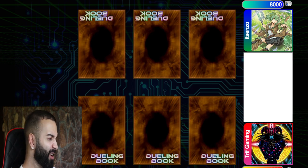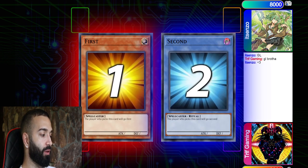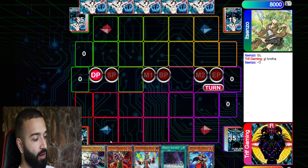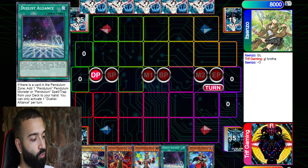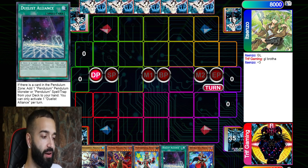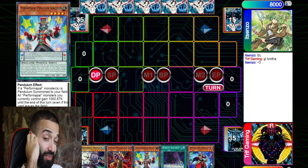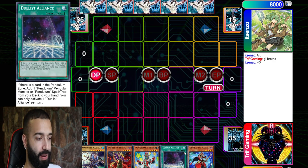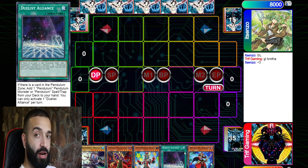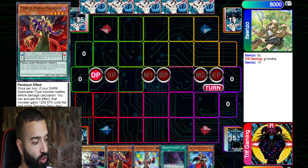What I want you to see is something very important with how I play out this hand. This is not a good hand — you need a turbo card, you need an extender. Without an extender Sorcerer needs to resolve. Duels Alliance can search Pen Call but I lose to one Ash Blossom if I Pen Call. I don't have Wisdom Eye, which is the best starter.